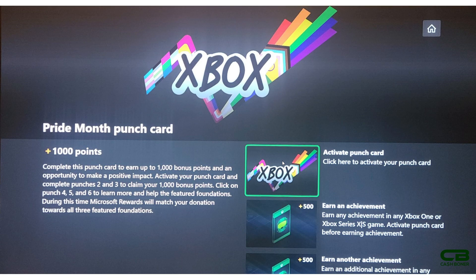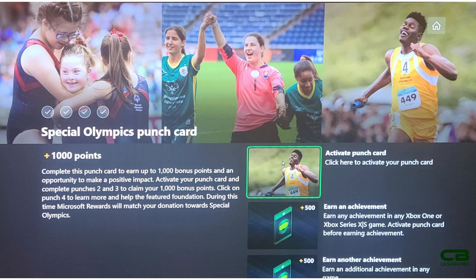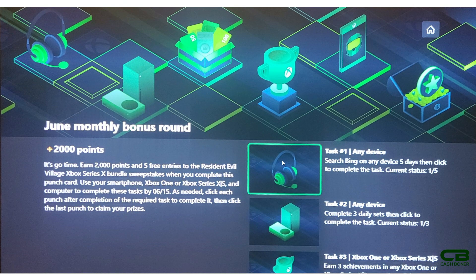You have to do this before the end of the month, so keep that in mind - you still have quite a while. On top of that, the June monthly bonus round punch card does not need to be activated, but it does need to be completed by June 15th. One of the tasks is a weekly set on your console, meaning you have to start this ASAP. As long as you start today, you technically have ten days to complete it.